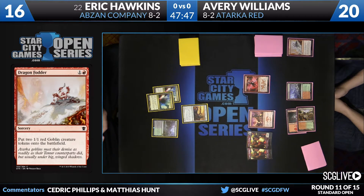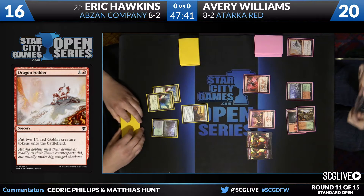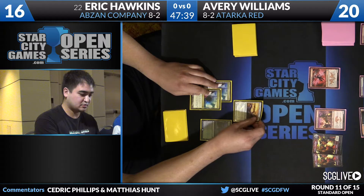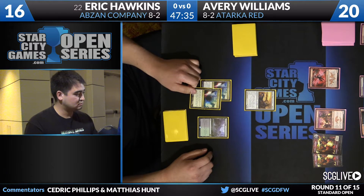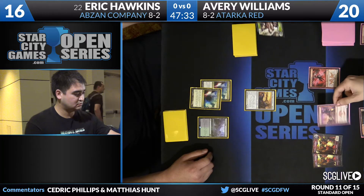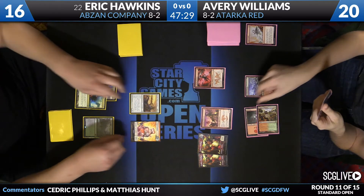That is very real against something like the red deck. Very, very painful mana base here for Hawkins — also no play on turn one or turn two. It's going to get even more painful. Wrong matchup for double Mana Confluence. Now, Brumaz is a pretty good card against the red deck, as Hawkins is going to go down to 16. But if Williams has a card like Stoke the Flames, this could get out of hand really fast.